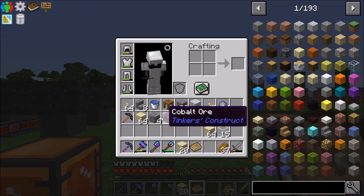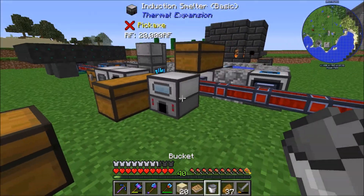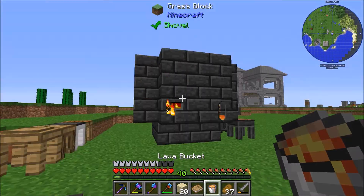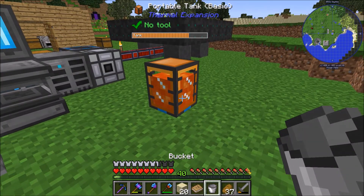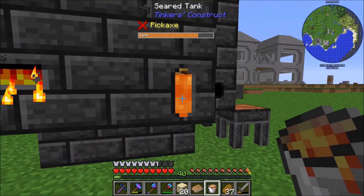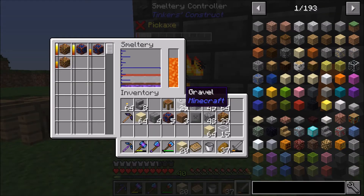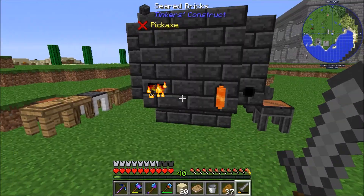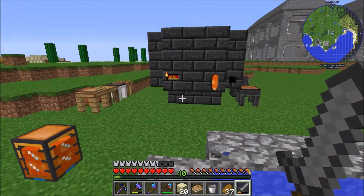We don't really need the magma generator anymore, so we can use lava for just Tinker's stuff, which is pretty nice. Can't fit more lava in — that's fine. There's blood in there, I don't know how it got there. I did not realize I had that much Ardite. I guess cobalt is what I need more of.